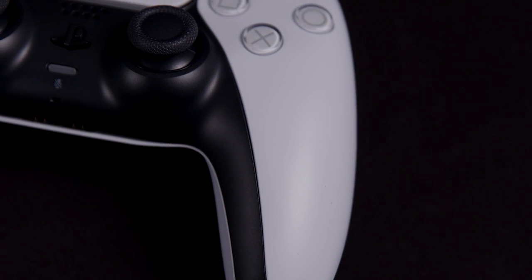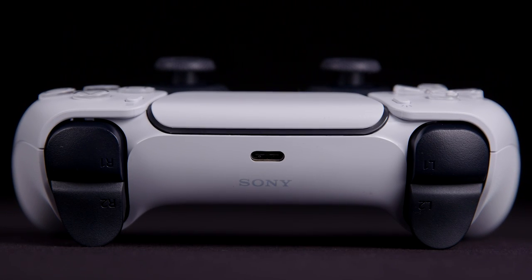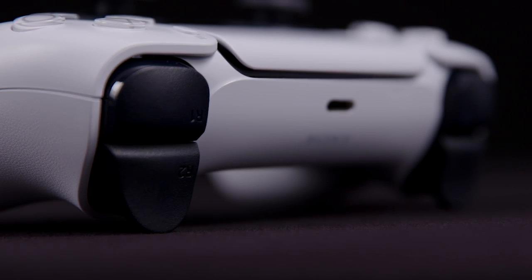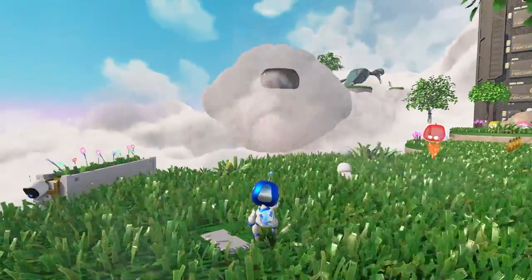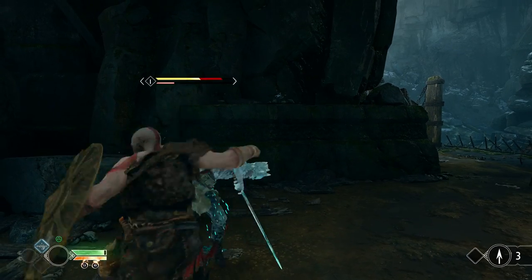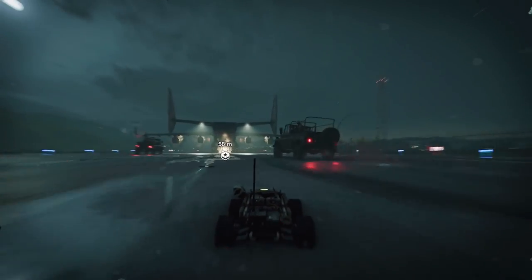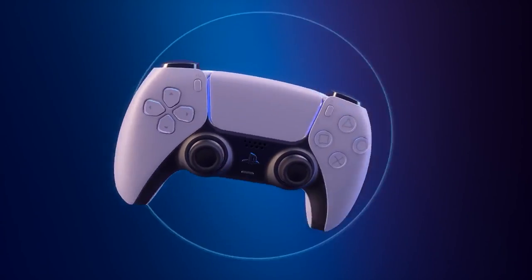Now for everything outside of your console, starting with the shining star of this show: the DualSense Wireless Controller. To connect, plug in your included USB cable to PS5 and the DualSense, press the PS button and you're ready to go. This handheld delight is designed for tactile gaming immersion, with adaptive triggers and haptic feedback offering the potential for gameplay to become an immersive sensory experience. The haptic feedback utilises dual actuators that mimic sensations instead of simple rumbling, meaning PS5 games have a whole heap of new feelings right at your fingertips.